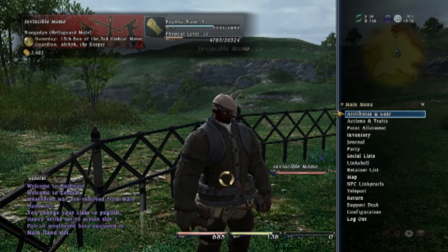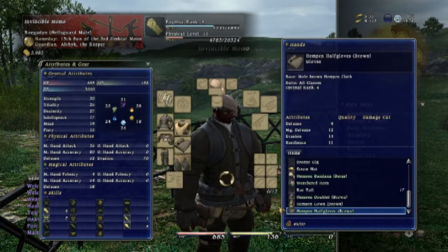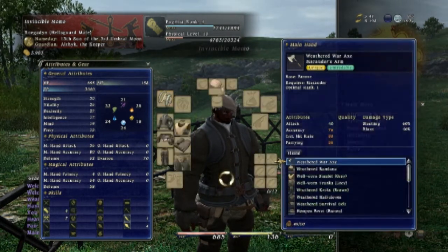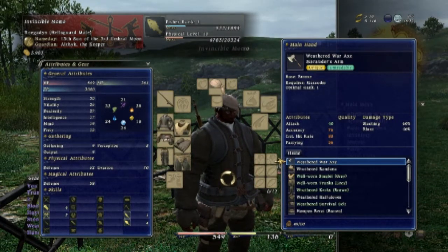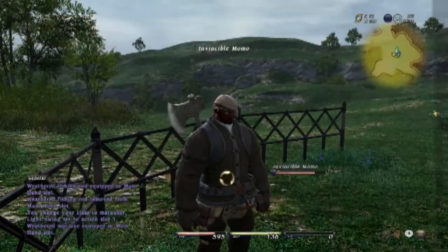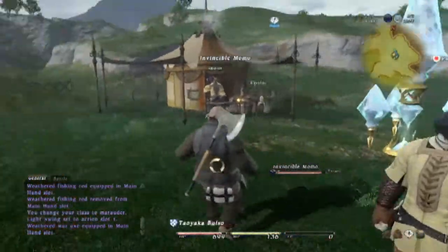You can see there are two different levels at the top of the screen. You have your class level and then your actual level. This goes for anything — if I switch over to fishing, that will allow you to change your class to any kind of job, whether it's fisherman, Marauder, Pugilist, or any of the disciplines. You still have a physical level which is your basic overall level, and everything levels that class and that physical part of you. That's where your attributes and stats come from.